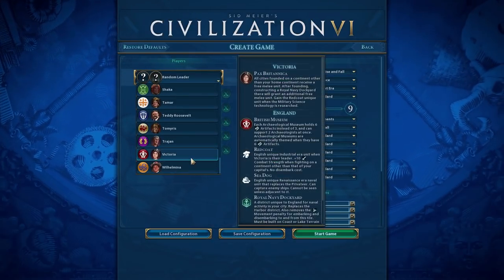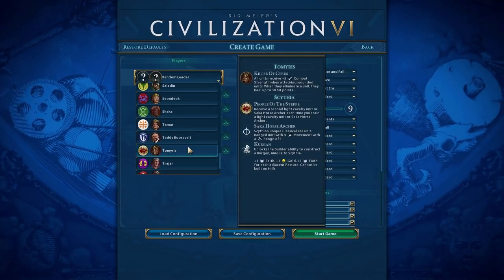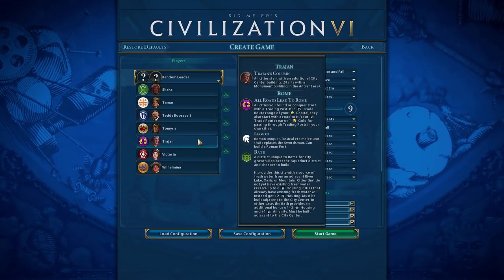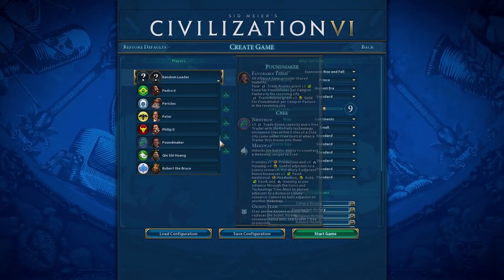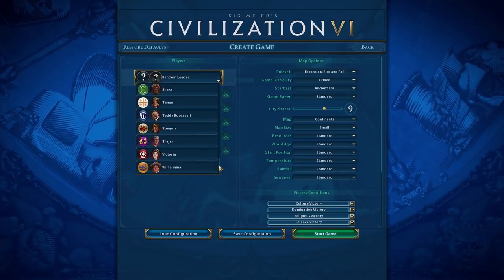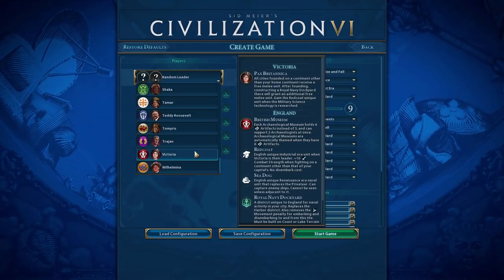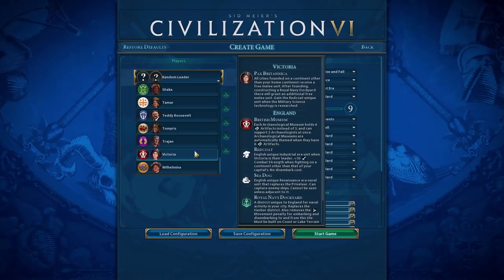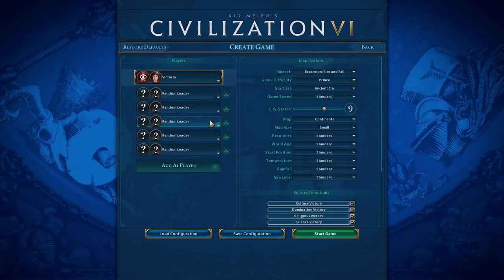I've decided we're going to play as Victoria — she was recently buffed in this patch. They also buffed Tamar and Norway and Georgia — basically they made their units cheaper to produce and a little better in damage. Victoria was buffed because now anytime you find or construct a Royal Naval Dockyard, you'll get a free unit if that city's not on your original continent.